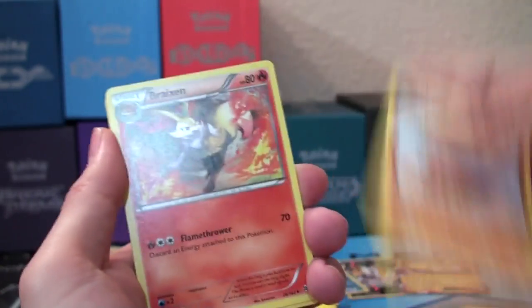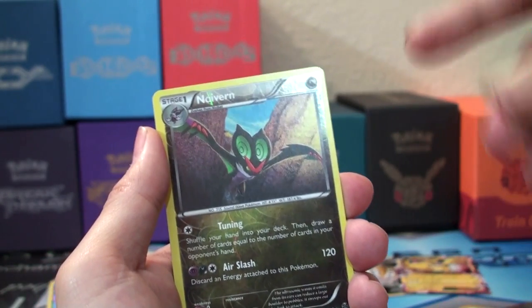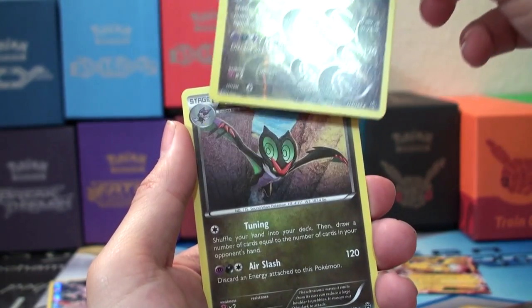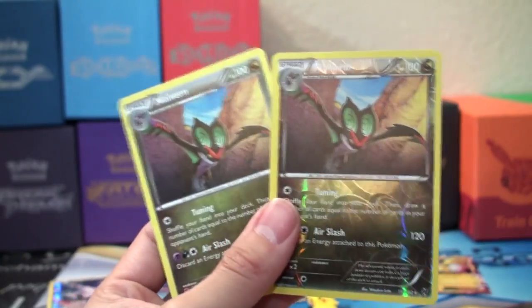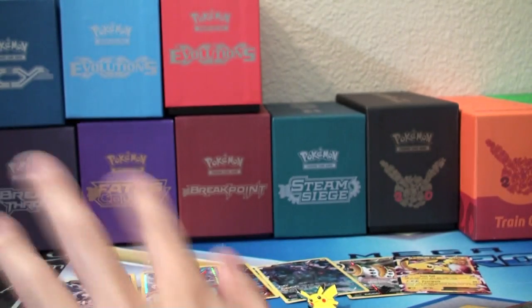But in terms of Breakthrough — I'm opening Breakthrough right now — we could use a Noivern. A Reverse Holo Noivern. Very cool, very nice. And... back-to-back Noiverns! We've got a reverse and a regular rare Noivern. This is Noiverning it up, guys. Lots of Noiverns.